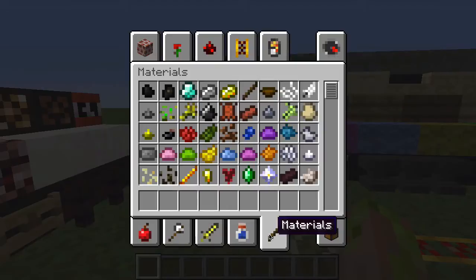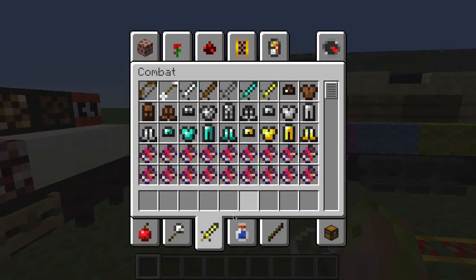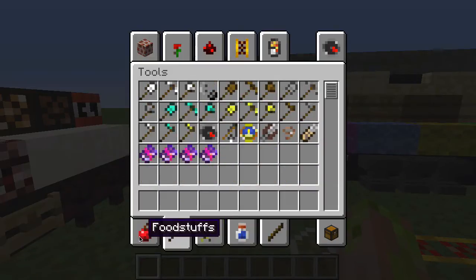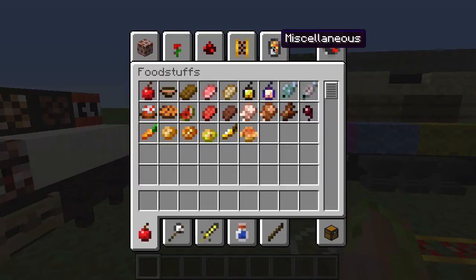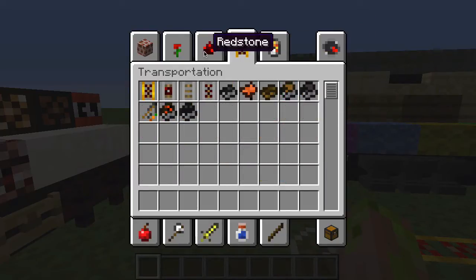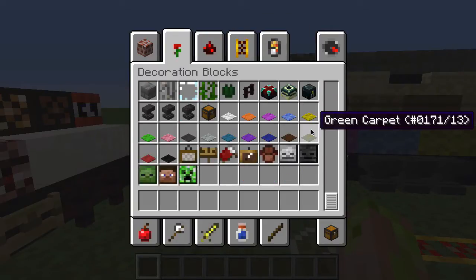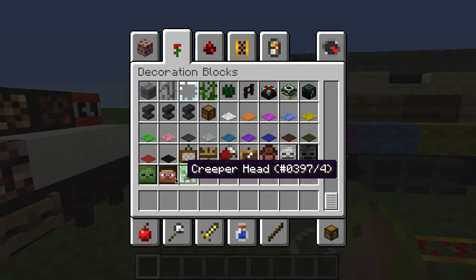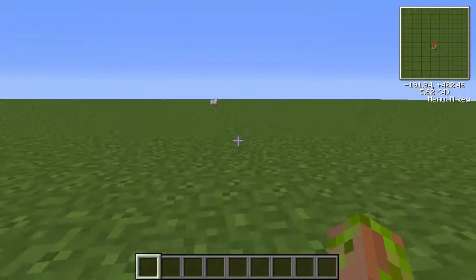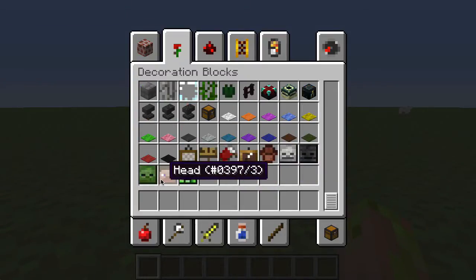Here's what every item looks like: materials, brewing, potions, combat, tools, foodstuffs, miscellaneous, transportation, redstone, and decoration blocks. By the way, zombie hats and mob hats are 9x9, just because of how bad they would look if I made them 7x7.